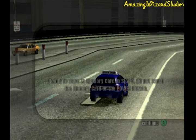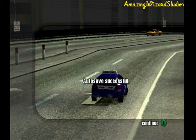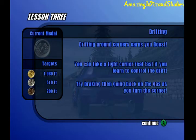Let's do the next lesson! This one's on drifting, which is when you drift around corners. The targets are 1,180 feet for gold, 510 feet for silver, and 200 feet for bronze. To drift, you should brake and go back, then get back on the gas as you turn the corner. Let's see how it's done.